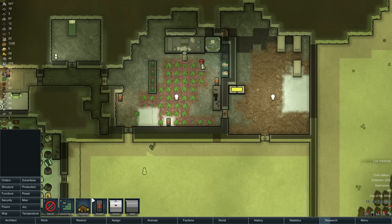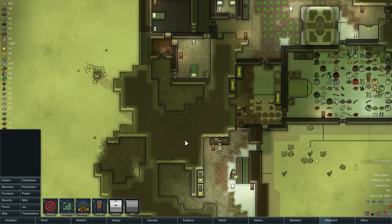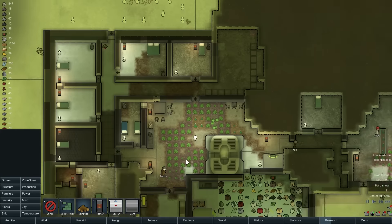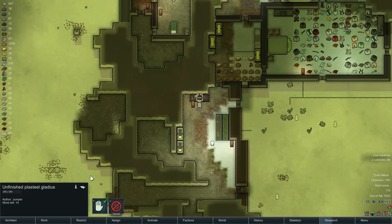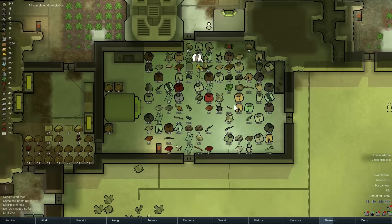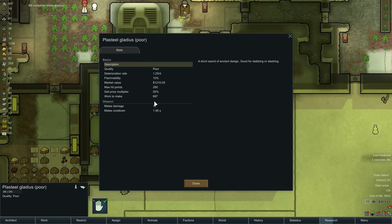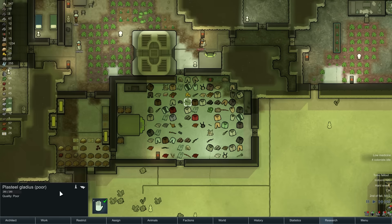Now we need some power in there. Not enough metal stored — we had so much metal before, now we have none. Let's see how well this turns out. Poor quality plasteel gladius. I mean it's still worth apparently 1200 material cost, but damage is only 12.